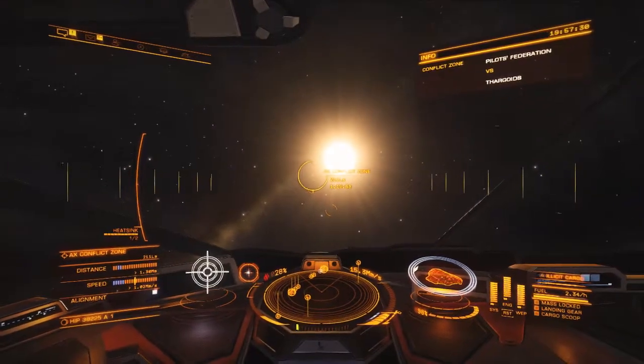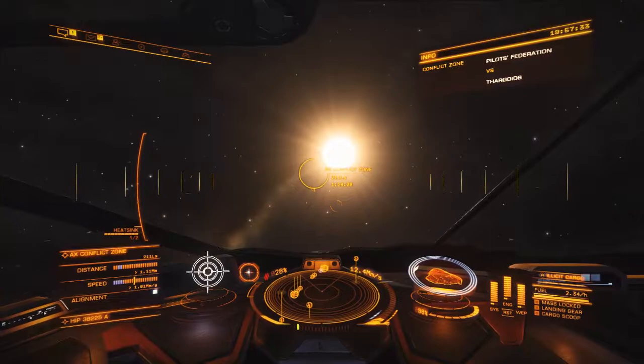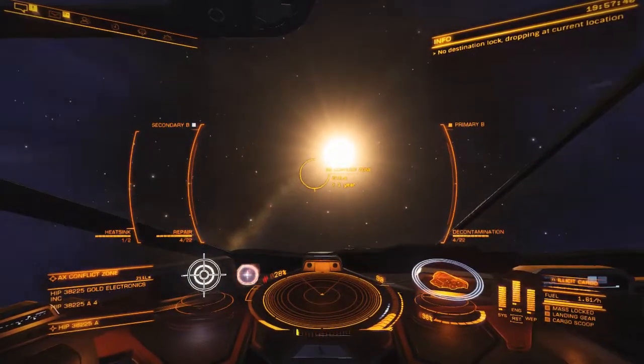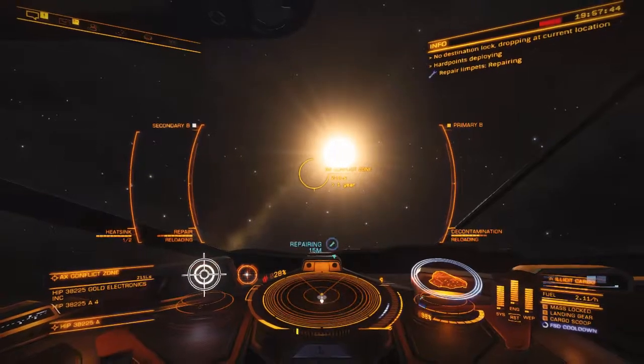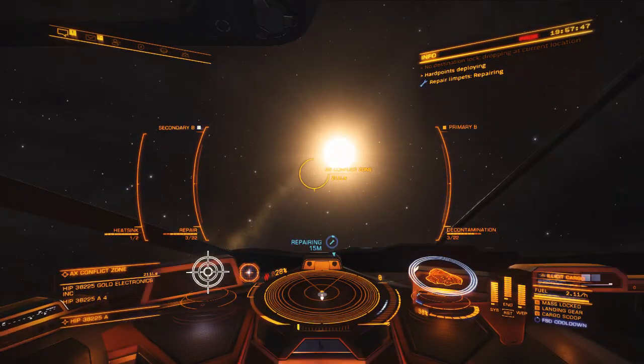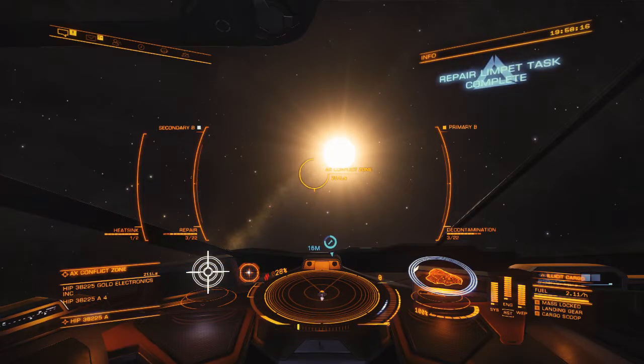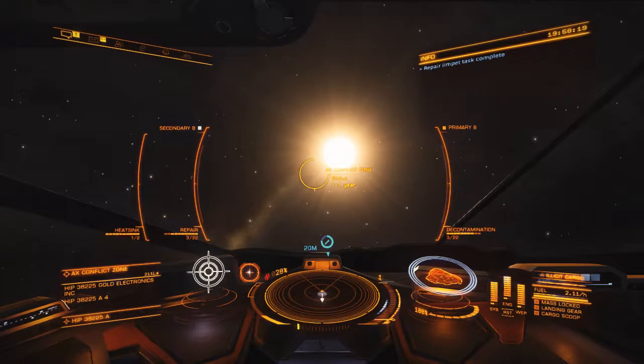I'm at 98% so typically what I'd do is slow down, get out, and jump. I'm going to do a quick repair. I'm not contaminated at this time. If you fly through their wake you get this material on your ship and it starts eating your ship's integrity percentage before it blows up. If you don't have decontamination drones you've got to go back to a port or carrier that can repair your ship. We're back to 100% - let's do this.